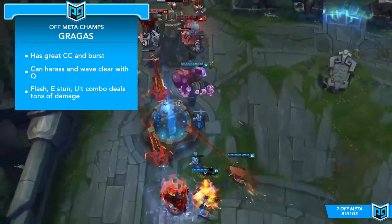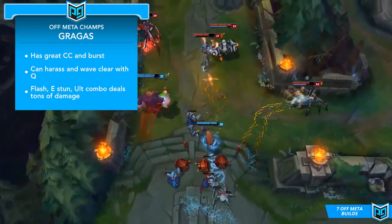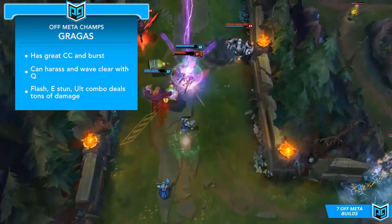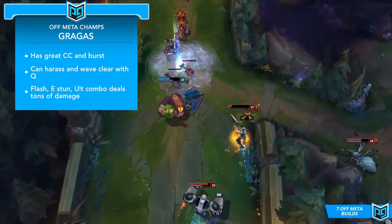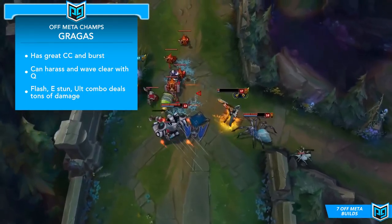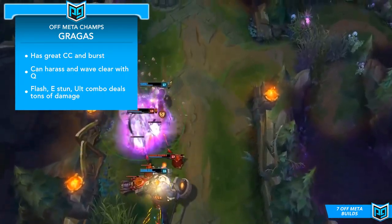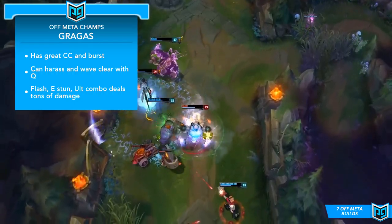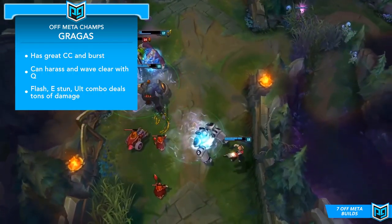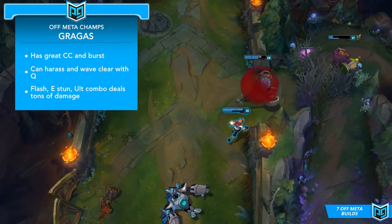The absolute best part about playing full AP Gragas is definitely his insta-kill combo. The idea is to set up a Q and let it tick up towards its maximum charge, then activate your W and flash-E stun an enemy before quickly ulting them back on top of your Q to proc it, and then smack them with your W barrel — activating the Q cask as they land on it. It's one of the flashiest solo plays possible in the game, and if you're playing full AP, they're going to be dead every single time.